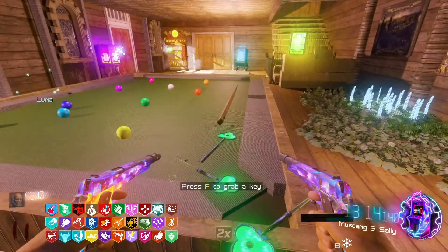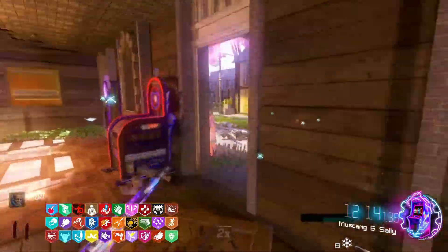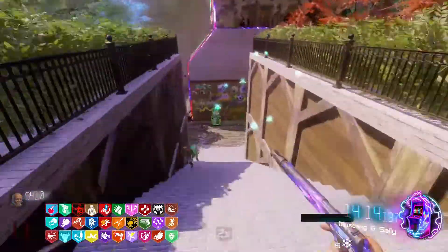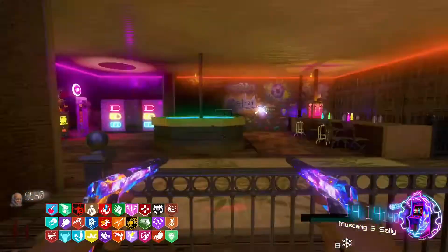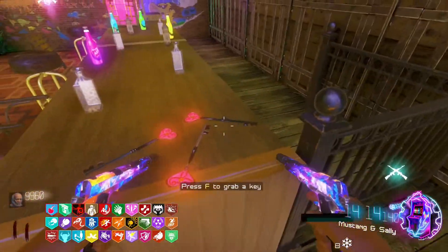The next key is in here, where you actually build the shield. The next key is in this bar — it's right on the counter here.